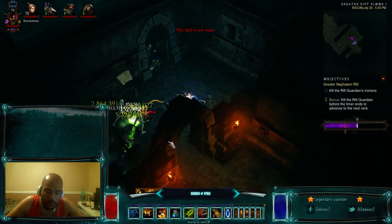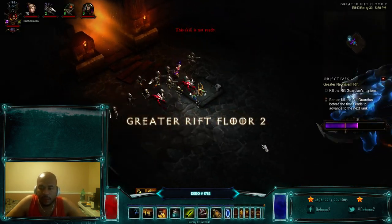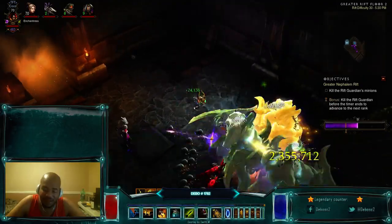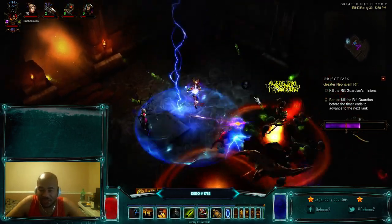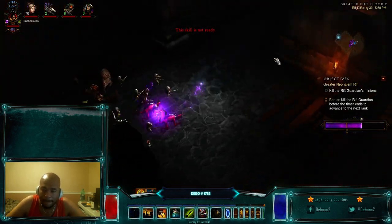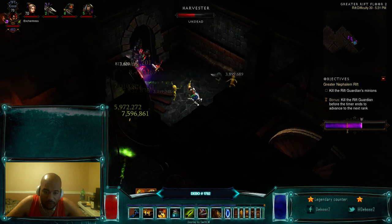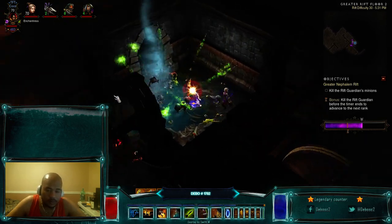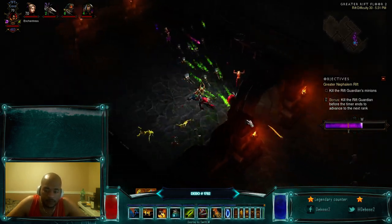We're making really good pace — we might skip to GR 32 if we can maintain decent mob density. I'd like to see a little bit more mobs. If you get Blood Maw as your Rift Guardian, he's a bad one for this build because he just jumps around wherever he pleases — actually he's bad for any build. Gruesome Feast I think would be the next step to maxing out this build — getting a nice amulet so I can run Gruesome Feast, since the extra damage from the orbs would be very nice.